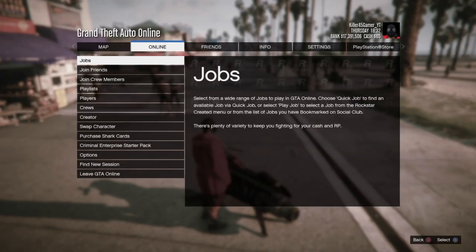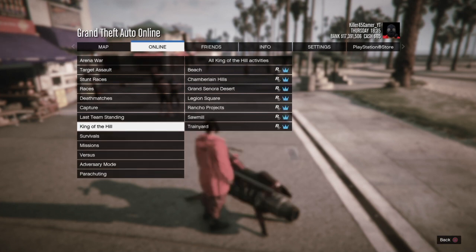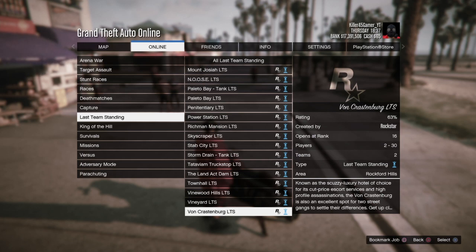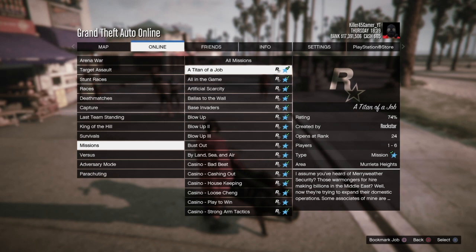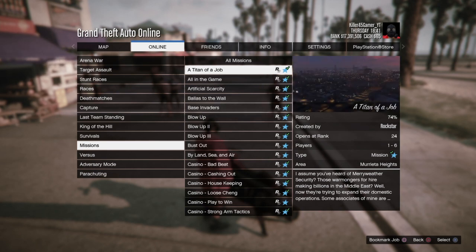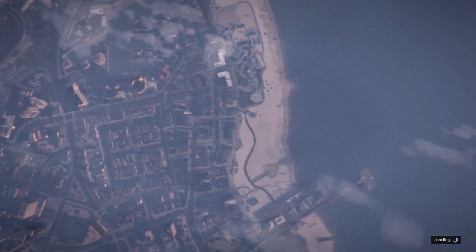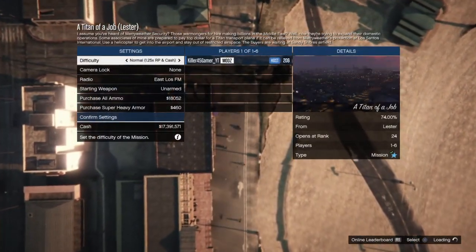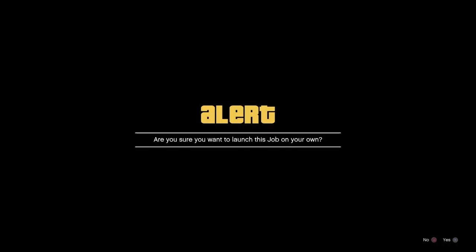Now once you've got this done, go online to jobs, play jobs, and find a Titan job. Go to missions and find a Titan job, start it out, and it doesn't matter — you can be by yourself.